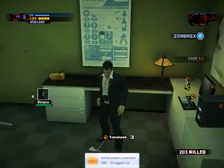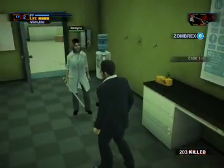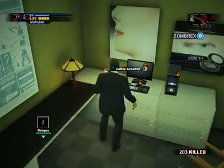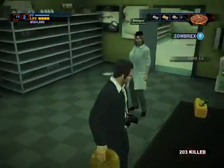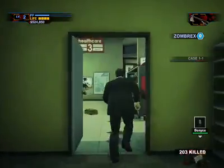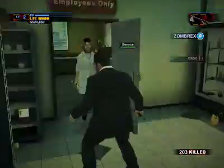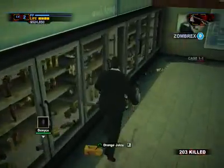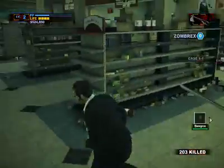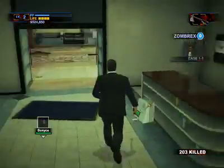In the pharmacy there's a coffee creamer and an orange juice, which are very good to have. In the far end of the pharmacy there are one, two, three bottles of juice and one coffee creamer. So in the pharmacy alone you have two coffee creamers and four bottles of juice — all high value items.